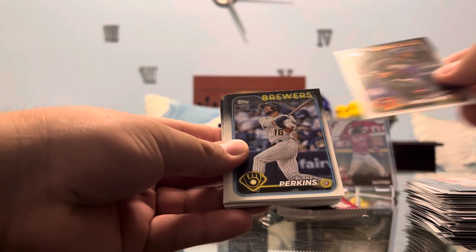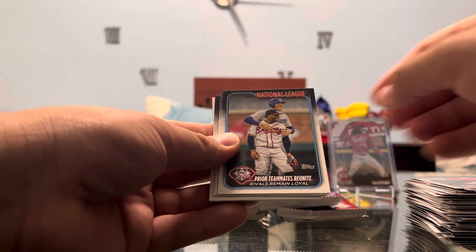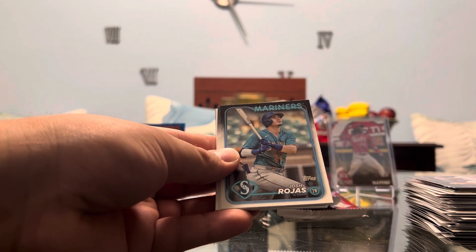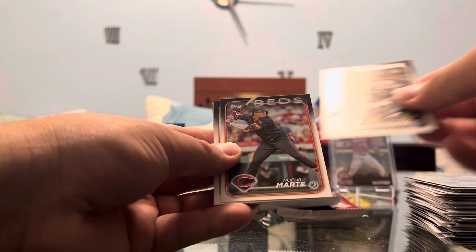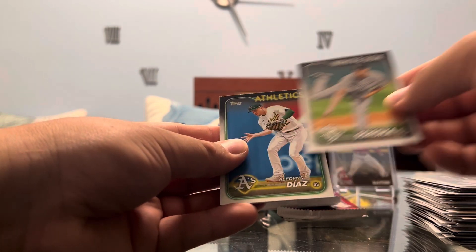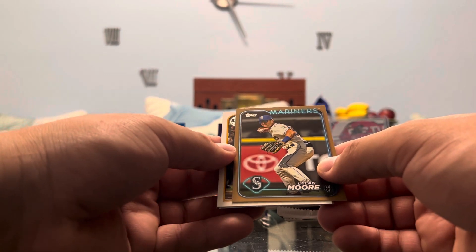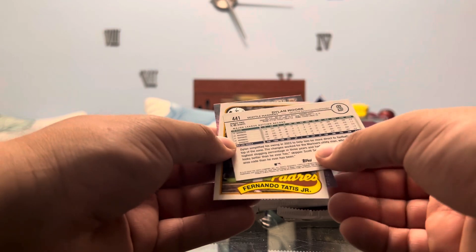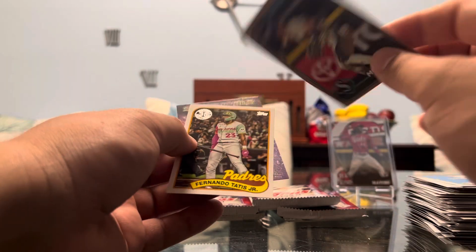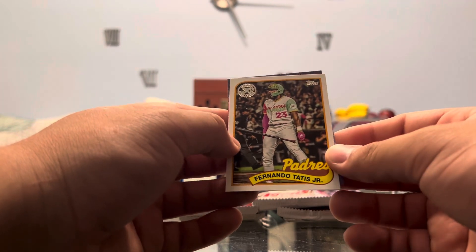Moving on, we have Cedric Mullins. Perkins. Josiah Gray. Prior teammates reunite — insert on the National League. Twins insert as well. Rojas. Maldonado. We got a Marte rookie. Jacob Young rookie. Soroka. Diaz. And we got Dylan Moore — I believe these are numbered by the year, right? So this should be out of 2024 — and that it is: 1,559 out of 2024 on the Dylan Moore. Cool, man. Three numbers and a bunch of fun inserts.